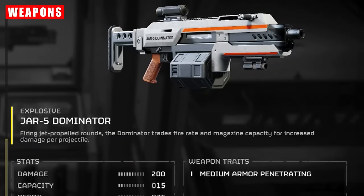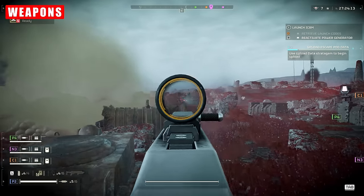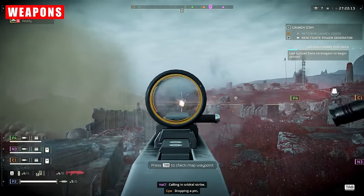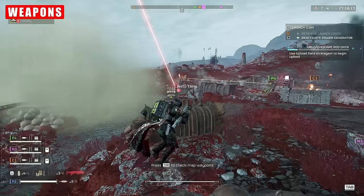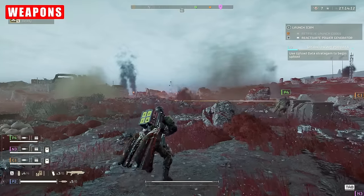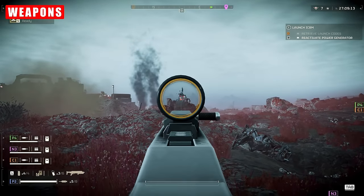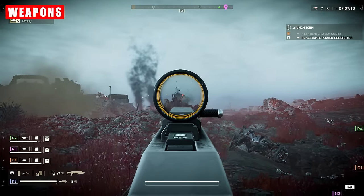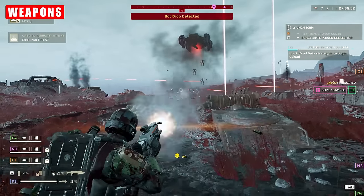Finally, and this is admittedly my favorite: the Jar 5 Dominator. This does explosive damage and penetrates medium armor with ease. Like the Scorcher, it deals with weak spots very effectively, and I found that coupling this build with this weapon and a teammate stripping chargers with the railgun is a very effective combination. For this gun to come into its own, it really needs to be played like a marksman rifle — aim down sight, keep your distance and place your shots carefully. Do not spam it from the hip; this feels atrocious.